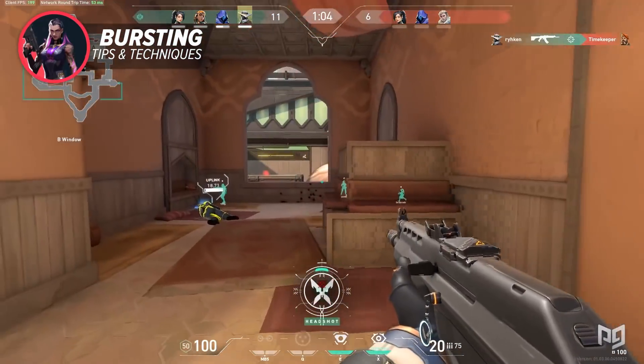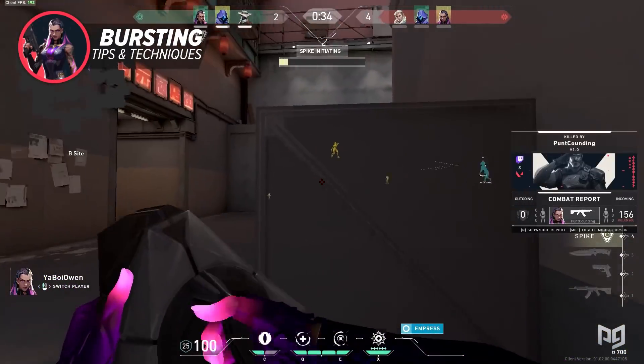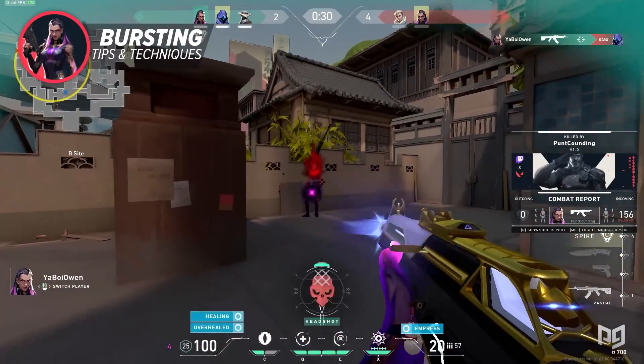Back to bursting — the best guns for bursting are going to be the Frenzy, Stinger, Spectre, Vandal, and Phantom. If you use these guns, instead of holding down the left mouse button, try to mix your movement in with accurate burst fire to get kills and then go back to cover.